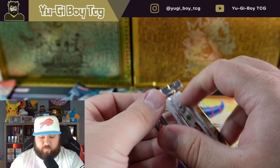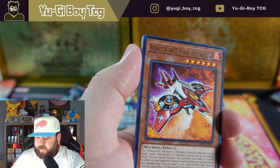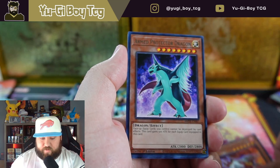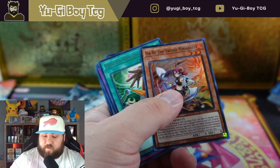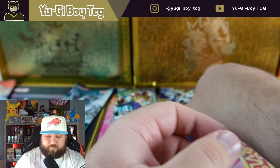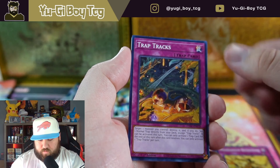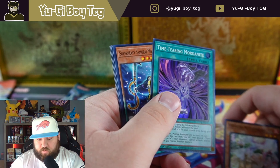Down to the last four packs. Not a bad tin actually — two holos is pretty good. I don't think Expert Edition is guaranteed at all. We'll just keep doing what we do out of Amazing Defenders and pull nothing. Come on Cyberstorm Access — starlight, I hope we at least hit a secret. And we got Time Machine Morganite. No secrets out of that set today.